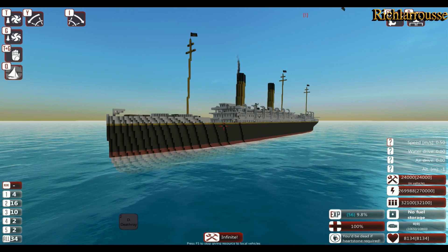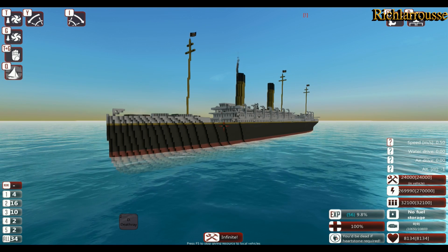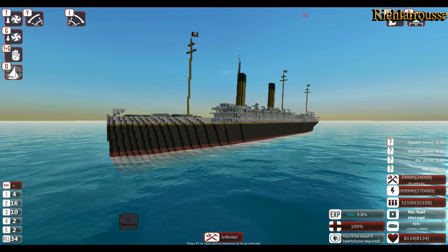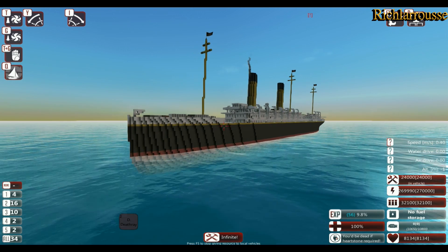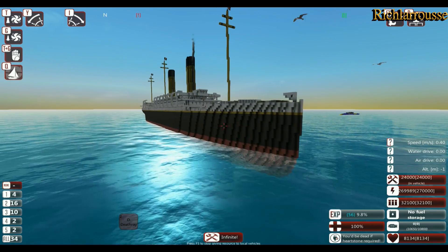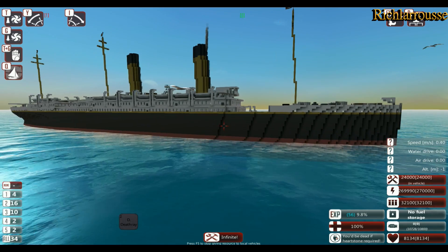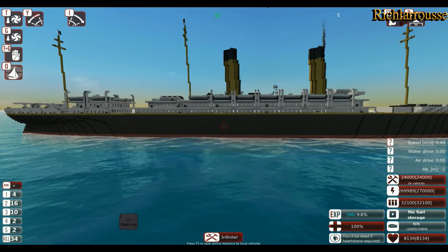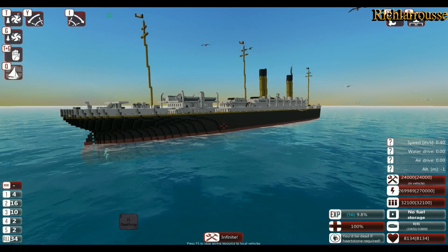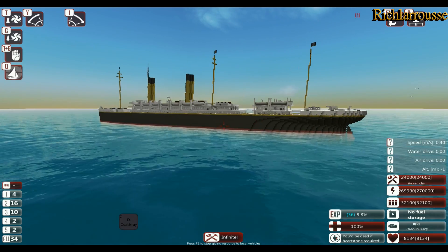I've already done a tutorial on how to build this in Minecraft, and what I've done — as before — is convert it over to From the Depths so we can destroy it by any means possible. Have a quick look around the ship: it's a basic conversion from Minecraft of my Oceanic. The ship looks pretty good in From the Depths — quite a low hull ship, sits nicely on the water, doesn't look too bad.